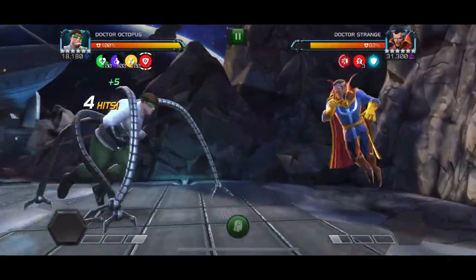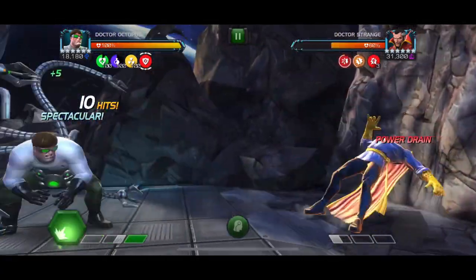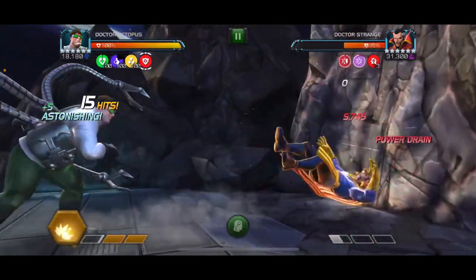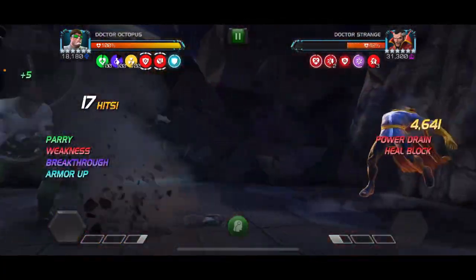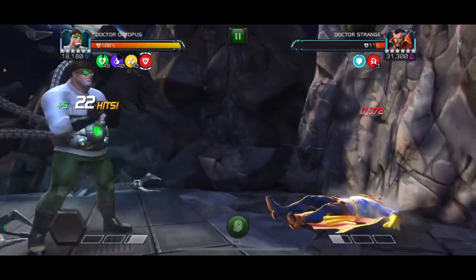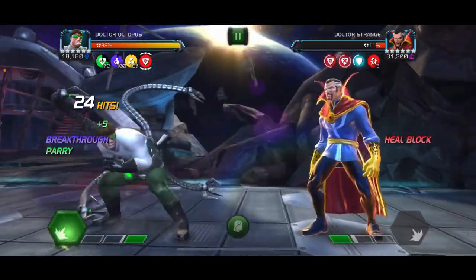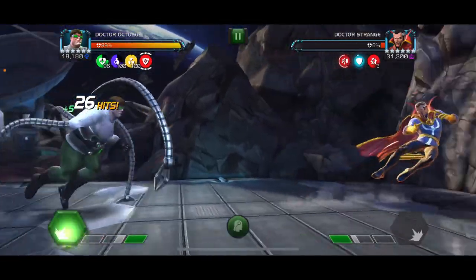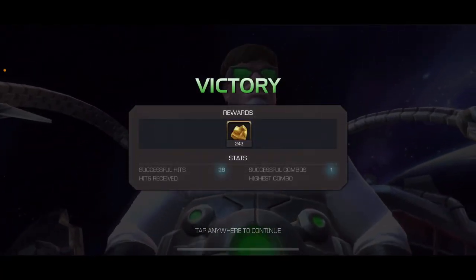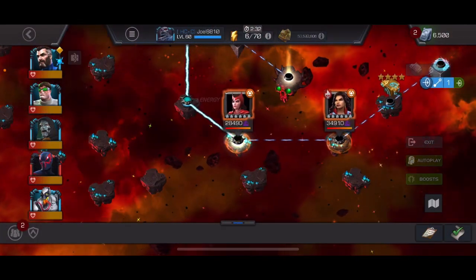With Doc Ock I can literally just get him in the corner, spam some heavy attacks, and because Dr. Strange has power gain going all the time, I can keep reapplying the power lock. I can get some power shield damage with the special too. I have the Mr. Fantastic synergy for power stings when he throws specials, and the Anti-Venom synergy for a chance to double the direct damage — usually around 5,000 but I can get it up to 11,000 with the Anti-Venom synergy.